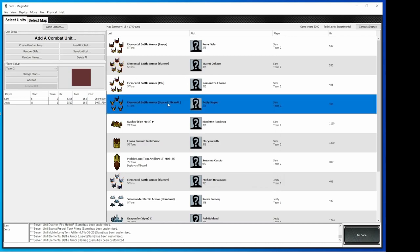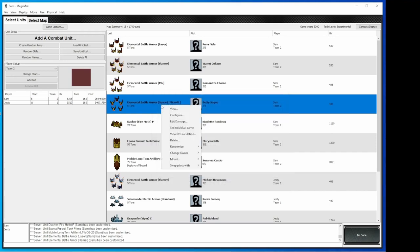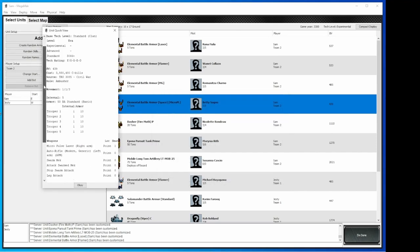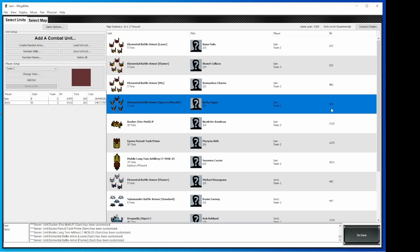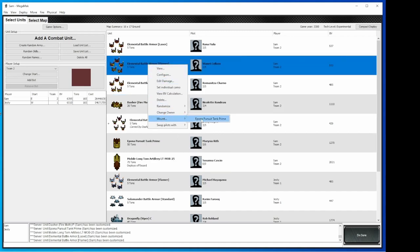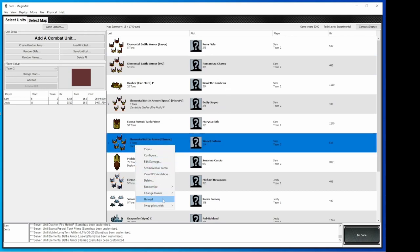One note on the elemental battle armor space variant: the only real difference between a space battle armor and a regular battle armor is the space one does not come with the missile launcher. So standard, pretty much everything else is the same as regular battle armor, except no SRMs. Therefore it's a lower cost BV-wise. So these guys, I'm going to go ahead and mount. Right down here, I'm right-clicking to get that pop-up. I'm going to put this one on the Dasher. I'm going to put the flamer onto the Epona. Now I'm actually going to go ahead and undo that — unload.